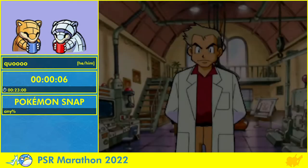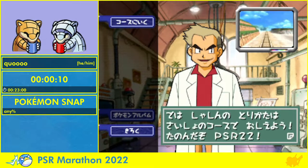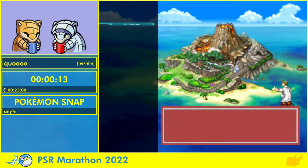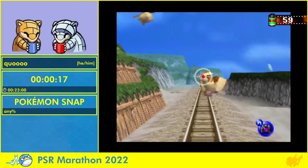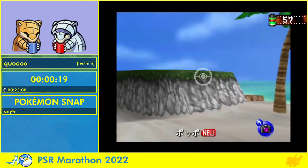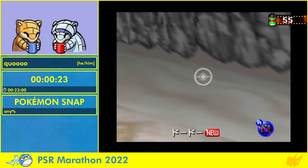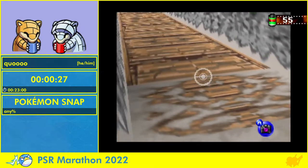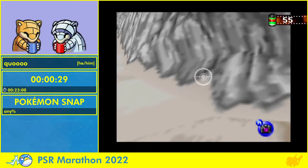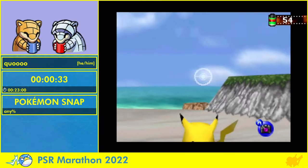So this is Pokemon Snap. If you have not seen it before, it's an on-rail shooter and it is a Pokemon game with Pokemon as its main features. The goal of the game, obviously, as with any speedrun is to get to the end. In this case, we need to go through all the levels, collect 40 Pokemon, collect 130,000 points, get Mew, and then the credits are runnable. And it'll be a good time.